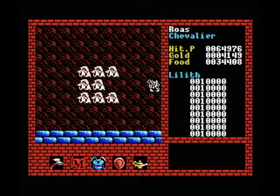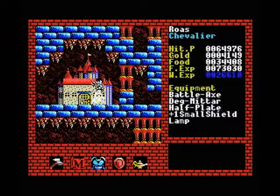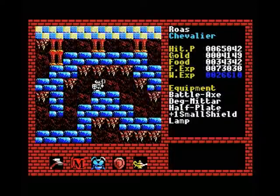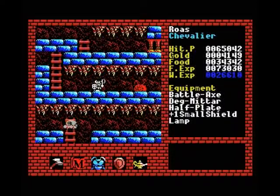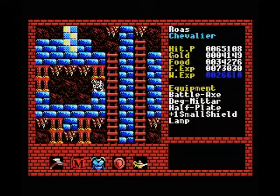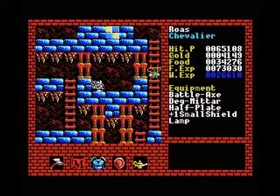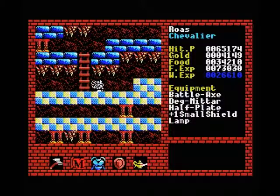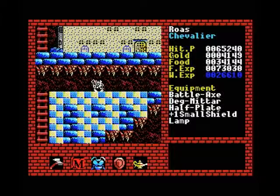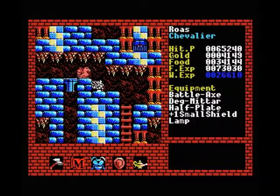Welcome back to Let's Play Xanadu for the MSX. I had a quick look in this tower off-screen and it's actually not the one I remembered, so I'm going to leave it for now. I'm pretty sure the one I'm looking for is the one up top, because I think that's the only one left in this level. I was debating whether to spend my 4,000 gold on a slightly better spell, but I think we're better off saving our money a little bit longer until we can afford a real upgrade.